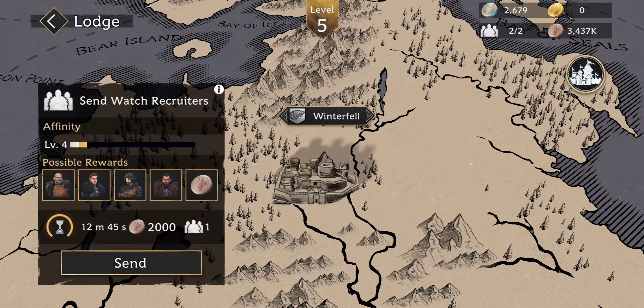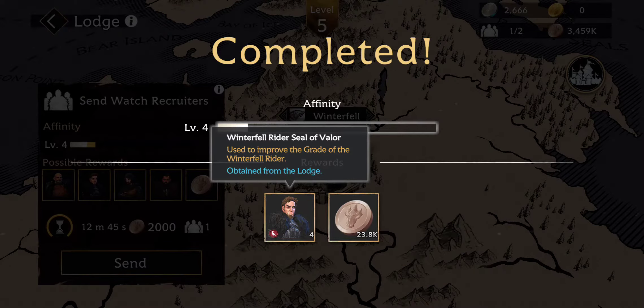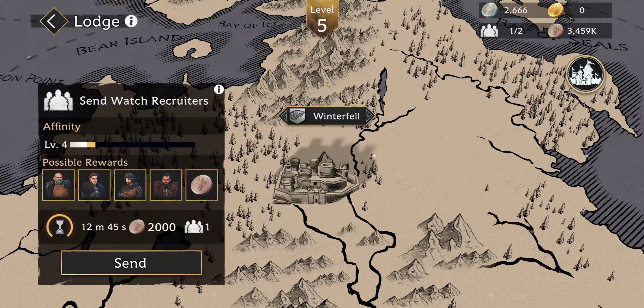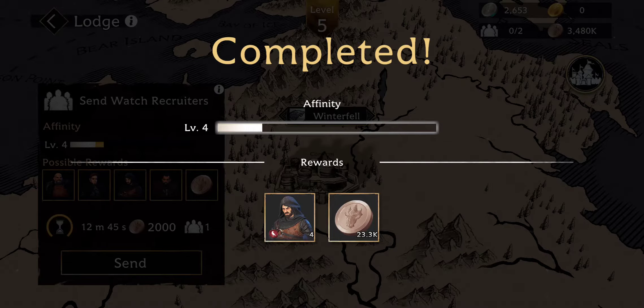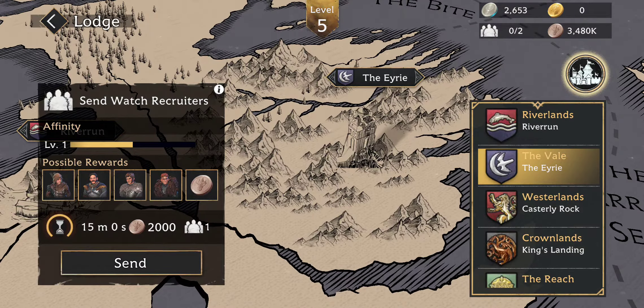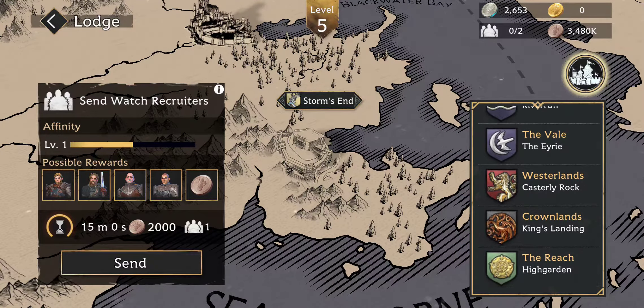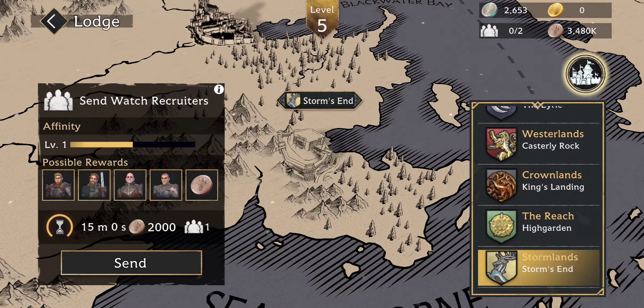The Lodge — it's really nothing too special. All you do is send somebody out, bring them back, and they bring you your rewards, which is most of the time copper pennies and character shards. You can go ahead and speed these up. You only get two a day — hopefully they increase that, because two a day seems pretty low for anybody. And as you can see they have the Seven Kingdoms here.